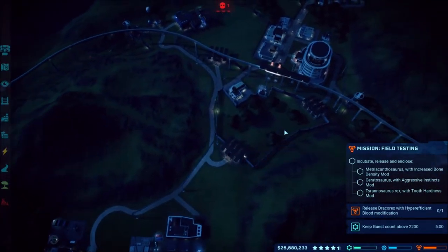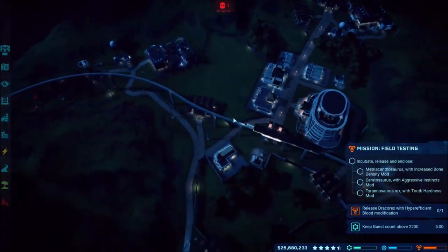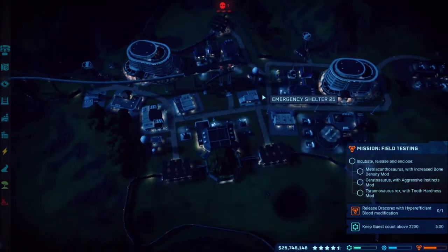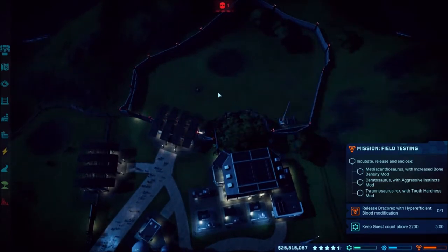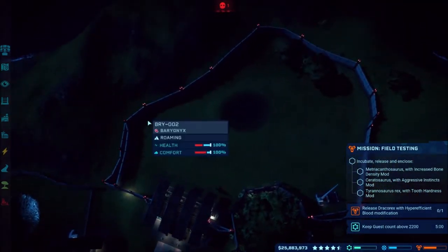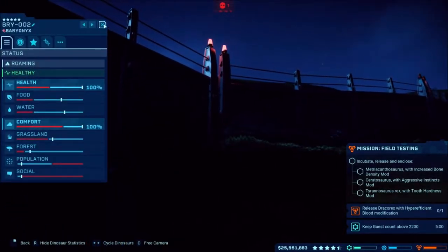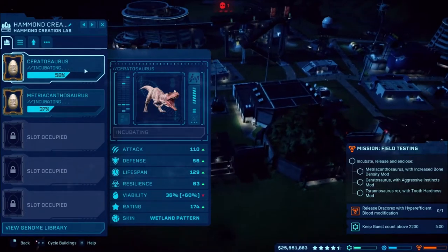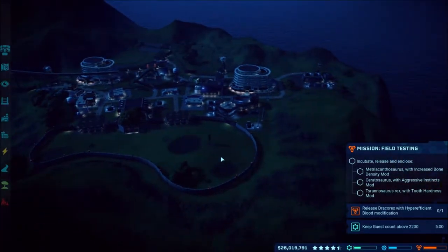I'm going to put the Ceratosaurus into this enclosure — got the concrete all marked out. Still need herbivores in here and over in the other one as well, but that's something I'd do after finishing the missions in free play. I'm only doing carnivores that the missions require. We've got the electrified fences up — they'll still break out but at least we have them. There's one Baryonyx that just keeps sitting over at this wall — I'm surprised it's not attacking it, but it's got good comfort.